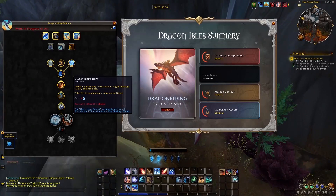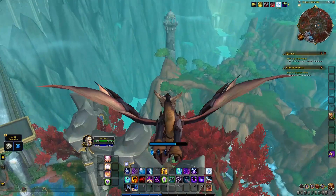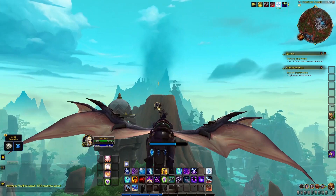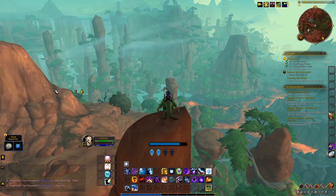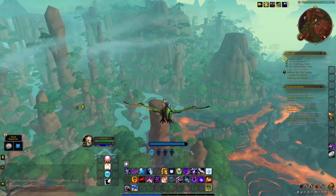Starting with the Waking Shores dragon glyphs, we have the Ruby Life Pools one, which is in the northeastern part of the map, sitting on top of a cliff to the southwest of the Ruby Life Pools. You can start off by finding a tall statue to jump from toward the hill. The second glyph is in the Obsidian Bulwark on the west side of the map, on top of a tall rock. I flew a bit higher and then dove down to reach it — it's not that high and it's quite easy to get there.